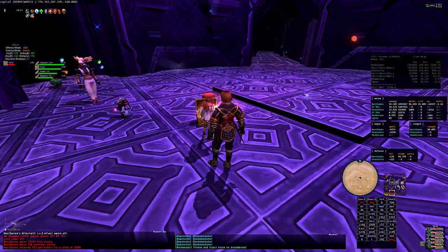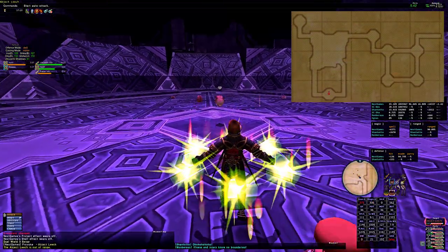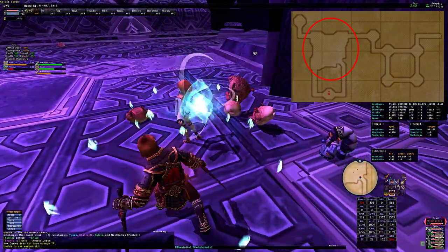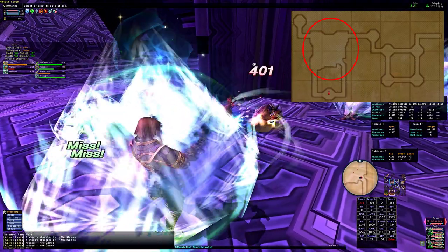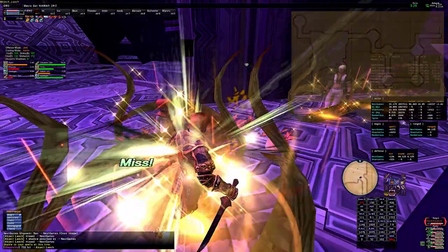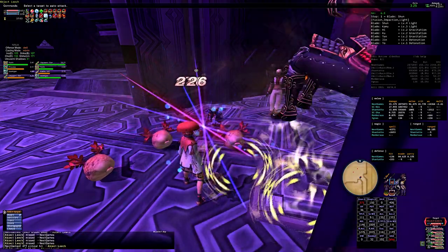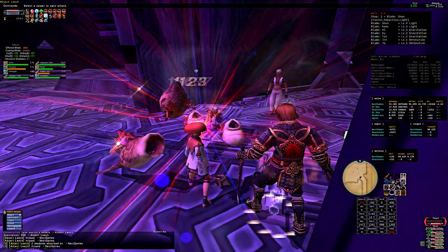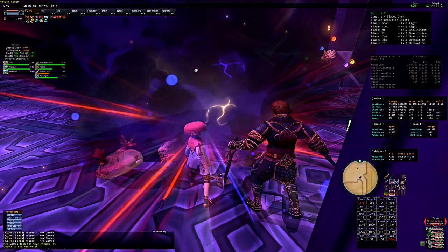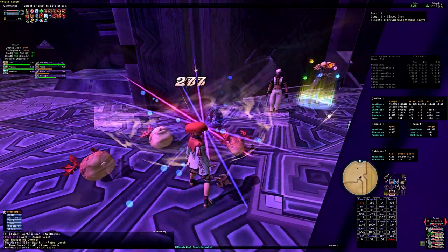With all of map 1 complete we head to map 2. We still get a chest for opening the A door but it only contains gil since we already possess the A key item. Yesterday we skipped all the leeches, but today I chose to take them on to see if we could unlock any more key items by doing so. I once again tried all the different methods I'd heard for triggering the coffer and sadly none succeeded. It ended up being a big waste of time as there are many leeches in the lower and upper parts of this room, and it took 14 minutes to clear the entire room.